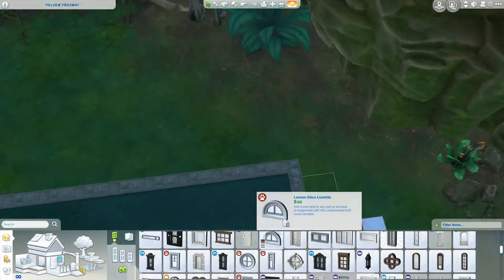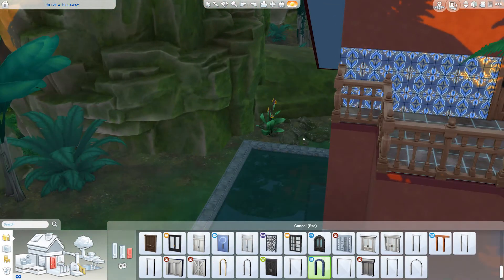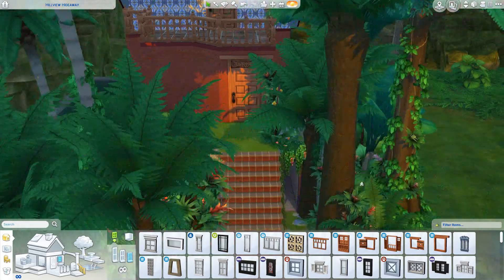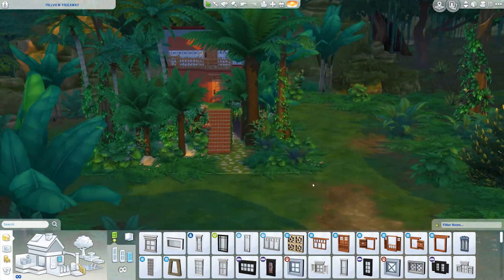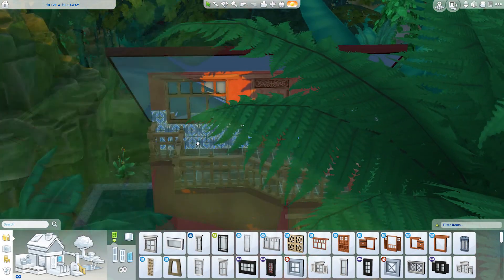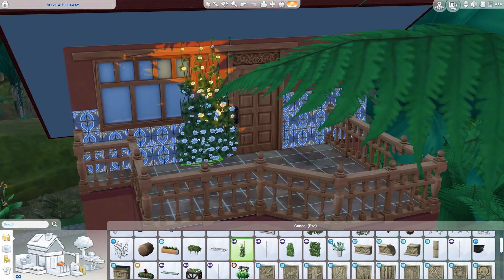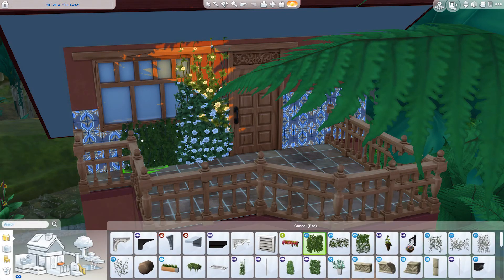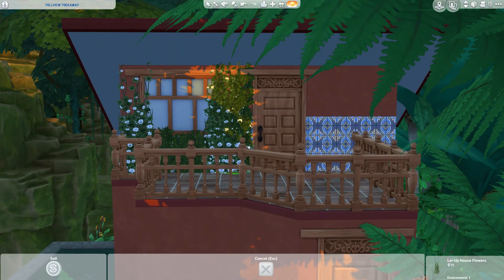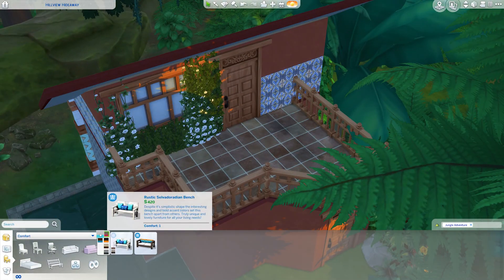There is also the downstairs which I furnish after this - that's like an archeology den. I just added this to make it seem more of a little getaway location. I was trying to do a door to open it up to the natural infinity pool but it wouldn't work, so I ended up using these windows which I love so much. Look at the new fences, windows, arches, floorboards, and tiles - they're all beautiful. This is so different to what I normally like but I am in love with everything.